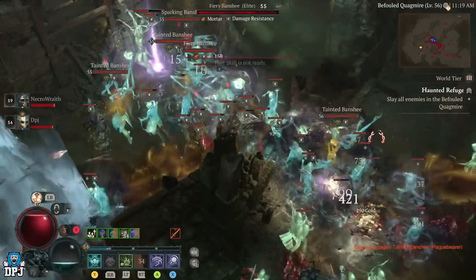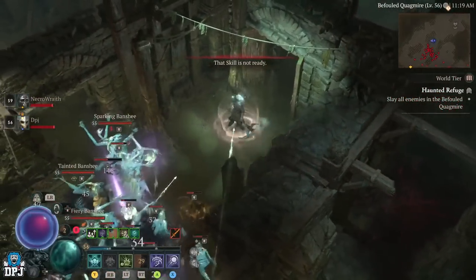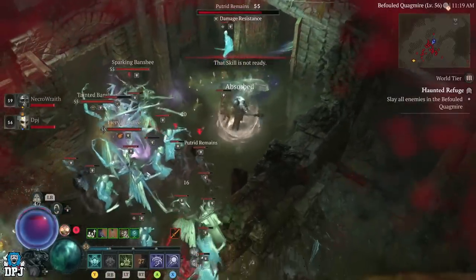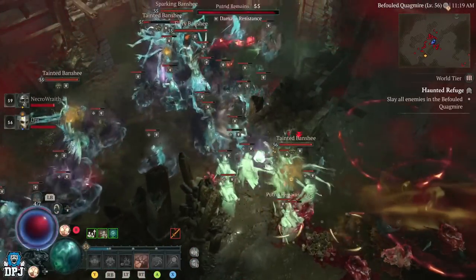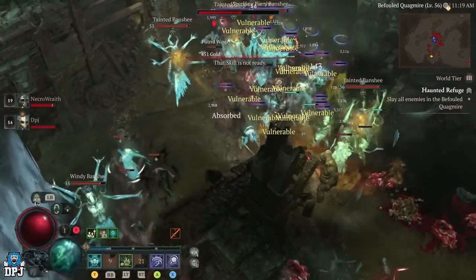Now to farm repeatedly if you are in a party, simply run the dungeon, then as the party host you need to leave the party from the in-game menu. This will teleport you — the host — outside of the dungeon. You then simply re-invite your team back to your party and rinse and repeat the dungeon.